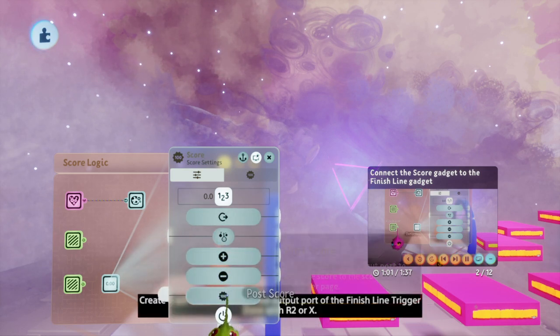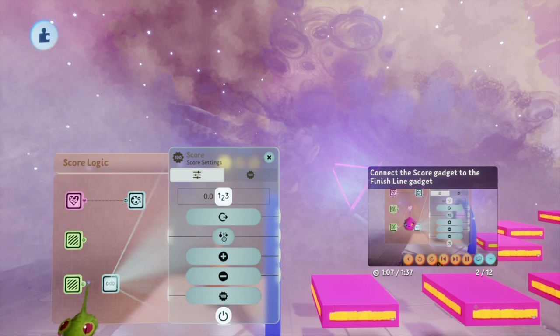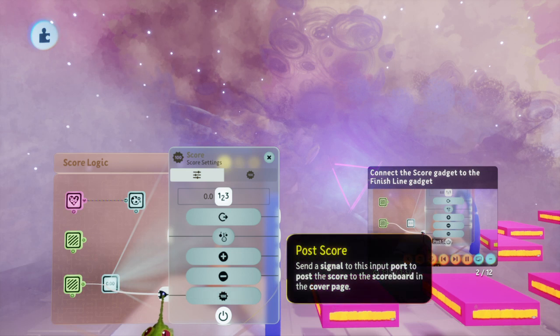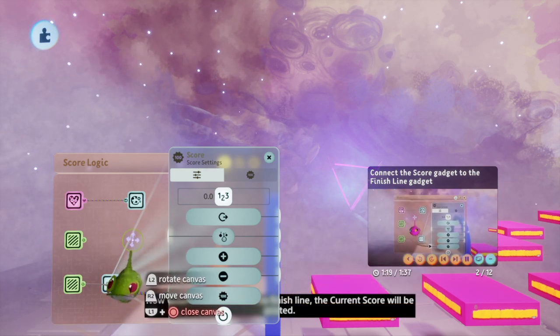Create a wire from the detected output port of the finish line trigger zone with R2 or X. Extend it over to the score tweak menu, then connect it to the input of the Post Score button. Now when Connie crosses the finish line, the current score will be posted.